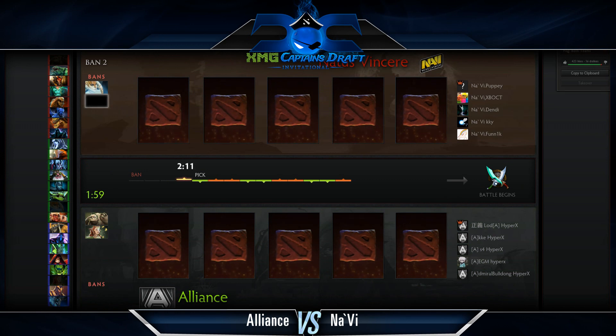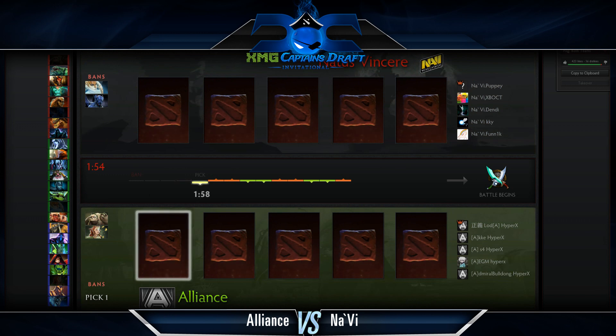We're going to start looking at how they do the first phase of bans. Alliance ban out Pudge and Enchantress — the Pudge is a targeted ban at Dendi, and the Enchantress is a hero both teams actually really like to play. Looking at the pool, there are a lot of push-oriented heroes: Pugna, Enigma, Shadow Shaman, Juggernaut with the Healing Ward, Abaddon, Viper. Na'Vi target their bans against what Alliance played earlier in the tournament: Nimli, Naga, and Night Stalker.